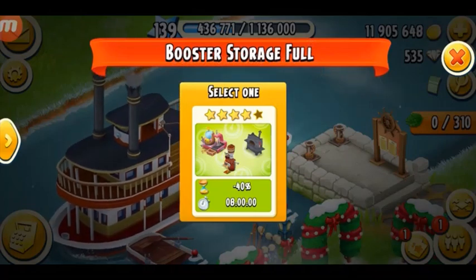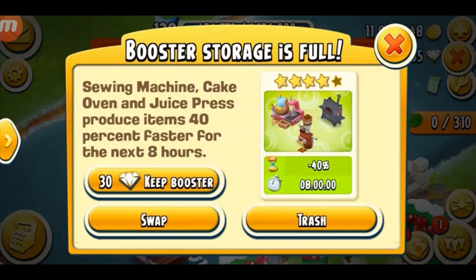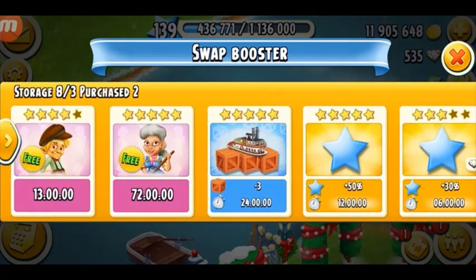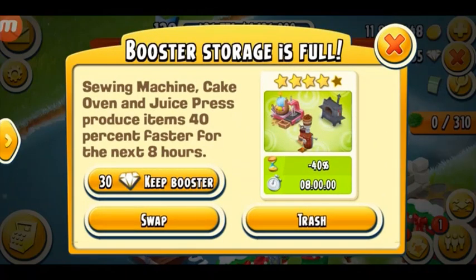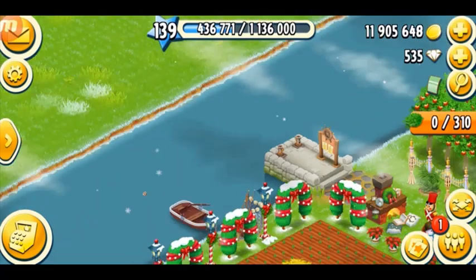I got minus 40 on three machines for eight hours. I mostly trash the machine boosters because I really don't need them. I'd have to spend 30 diamonds to keep this booster, which is not worth it, so I'm going to trash it. You can also swap boosters you don't want. So this is the number one way to get boosters — boat events where you can win boosters for 24 hours, but they do cost a lot of diamonds to keep.